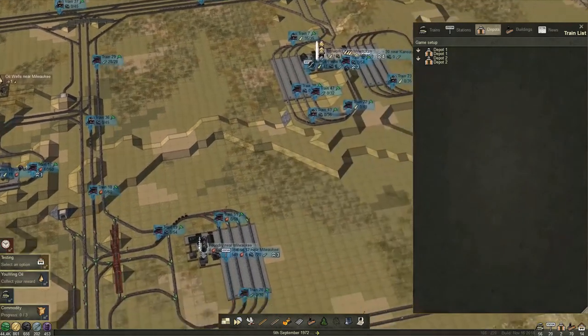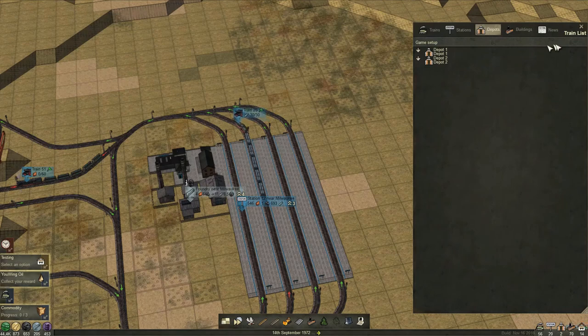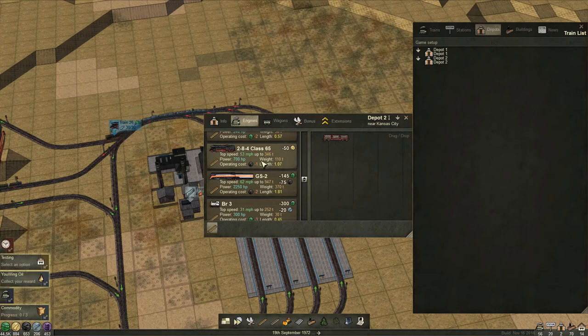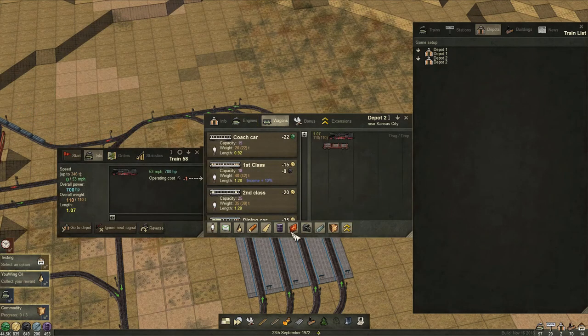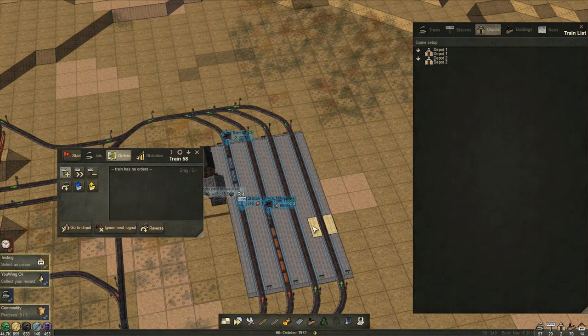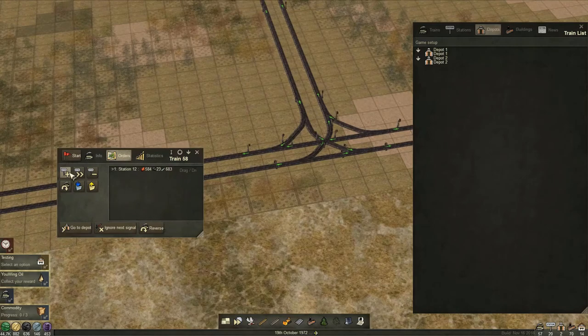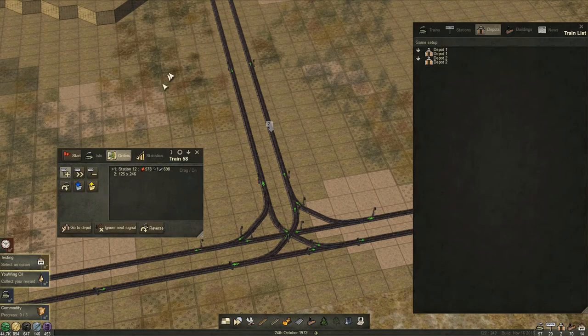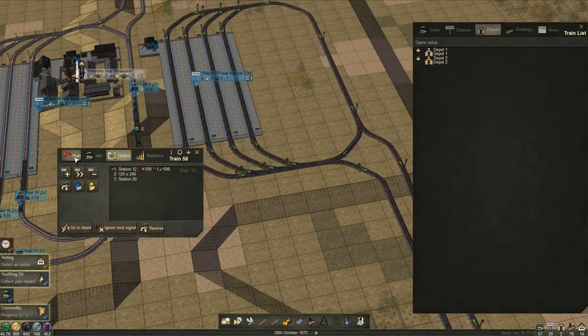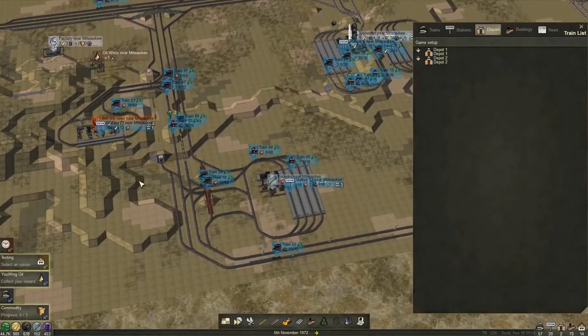We also need to check how we're doing on iron ingots — we have 693. Let's put on a train delivering iron ingots from this station to our tool works. That's four cars. We'll give him orders to go from our foundry — and just to make sure he uses the right route, we're going to put on a waypoint here — then go to our tool works. That should help an awful lot with our resource tokens and our traffic.